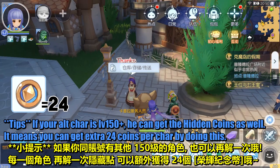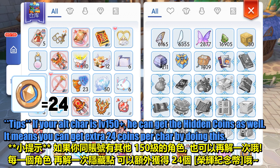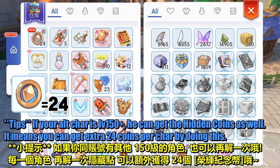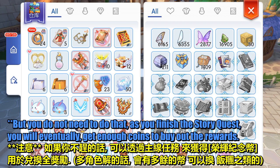Tips: If your alt character is level 150 or above, they can get the hidden coins as well. It means you can get an extra 24 coins per character by doing this. But you do not need to do that, as finishing the story quest will eventually get you enough coins to buy out the rewards.